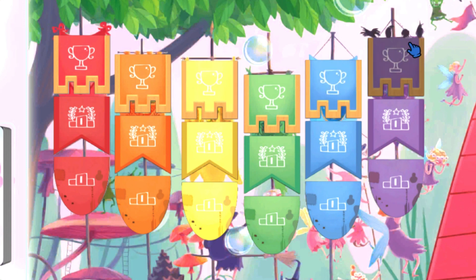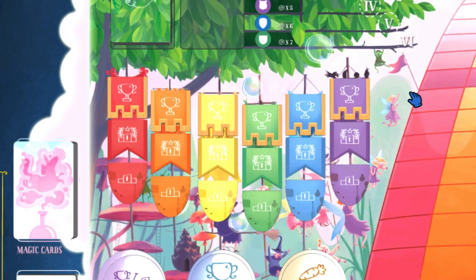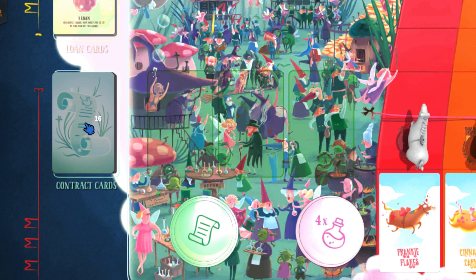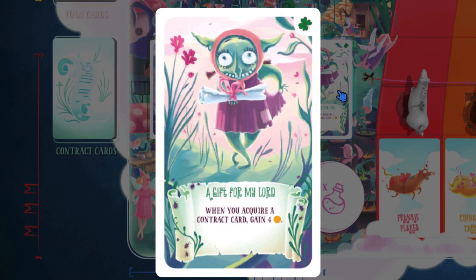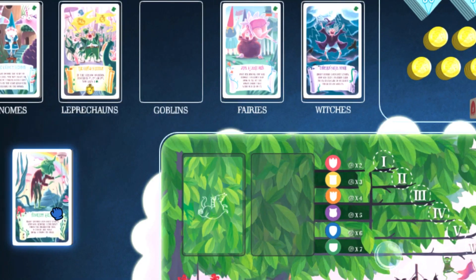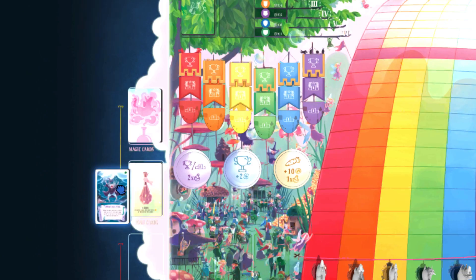The upper bet tokens are the win bet tokens, and you get them if you want to bet that the corresponding unicorn will win the race. Below there are the show bets — with these you can bet that the unicorn of that color will show on the podium, finishing first, second, or third in the race. In every round of the game there are three available contracts for the players, which offer some permanent abilities once acquired. There are several clans of contract cards and you only use two of them for the contract card deck of each game.